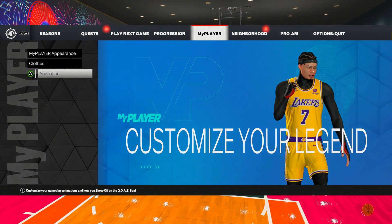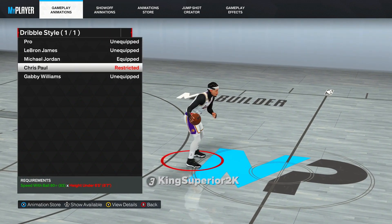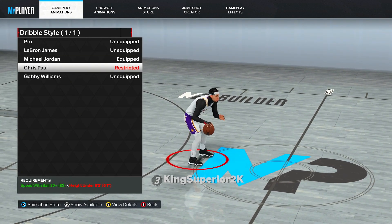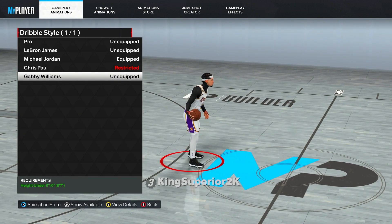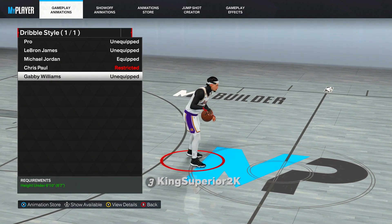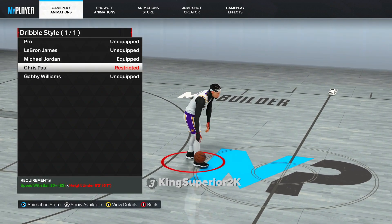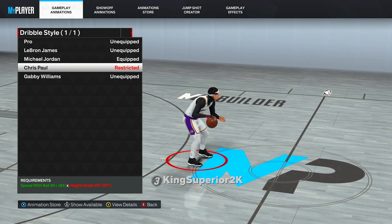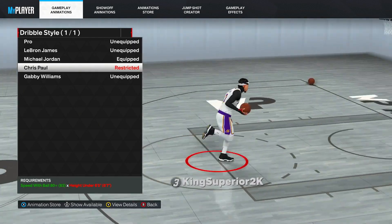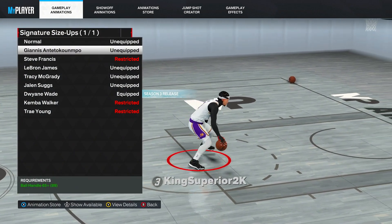Let me show y'all some of the best sigs in each category for six-five and up. For dribble style, the only one I'm really going to recommend for six-five and up is Michael Jordan. If you're on a smaller build, Chris Paul is actually good, and Gabby Williams is good too. So Michael Jordan and Gabby Williams are my only two recommendations on six-five and up. For signature size-up, I recommend Giannis Antetokounmpo — that's one of the best ones.